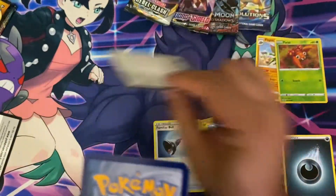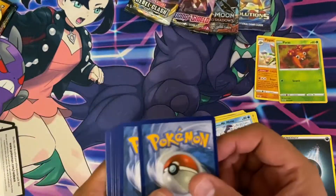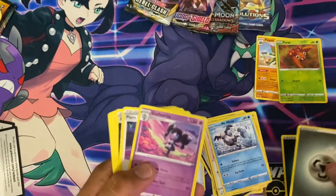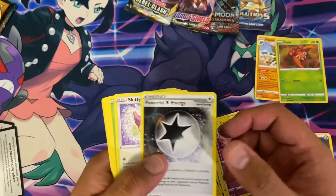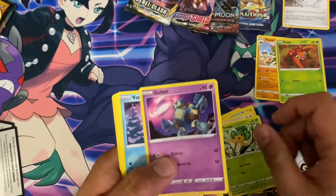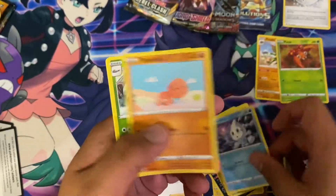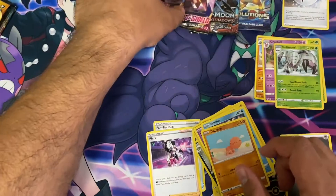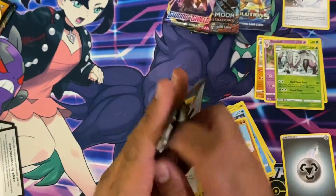Another green card. Those green packs are not good. Powerful Energy — put it over here. Oh nope. All right, let's go with the Rebel Clash.